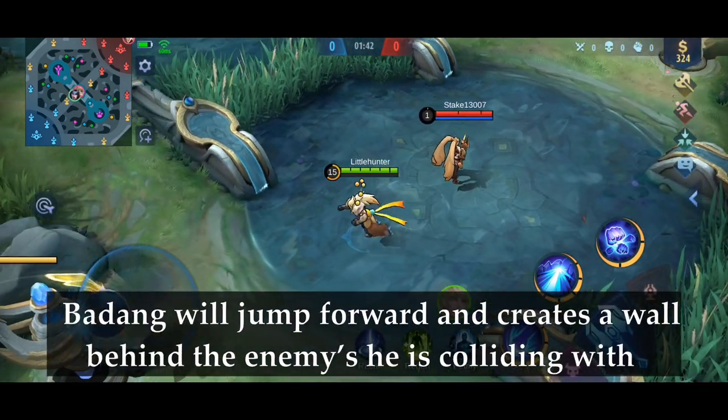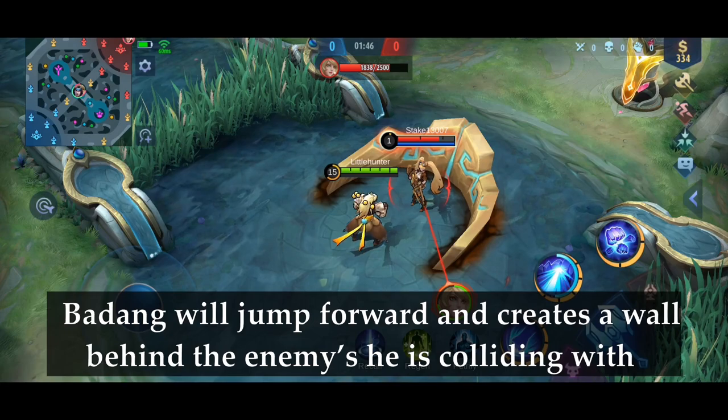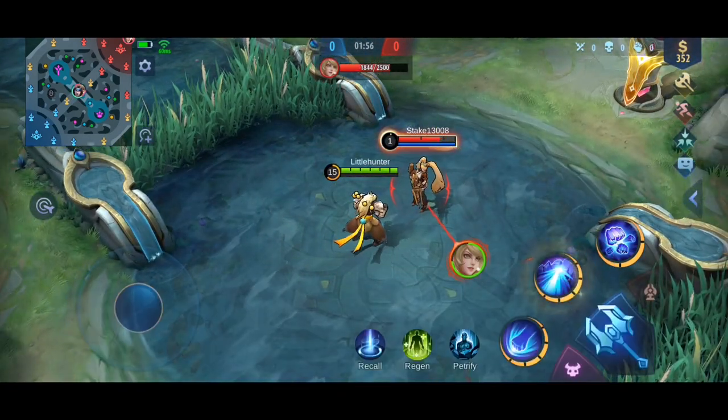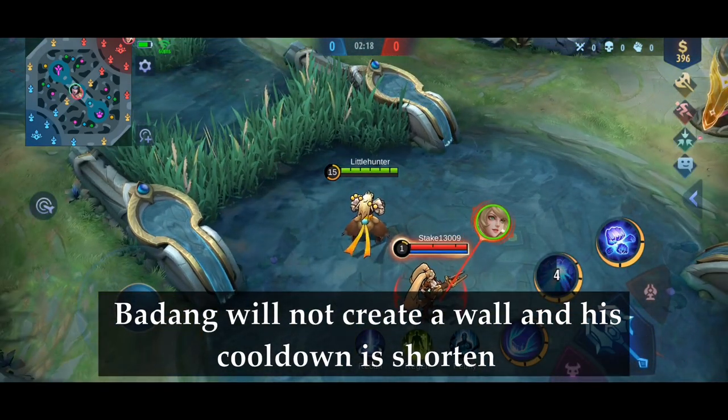Let's continue with his second skill. Badang will jump forward and creates a wall behind the enemy he is colliding with. By using this skill again, the wall will disappear immediately. If you are not hitting an enemy hero, Badang will not create a wall and his cooldown is shortened.